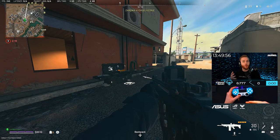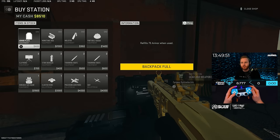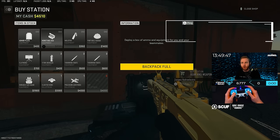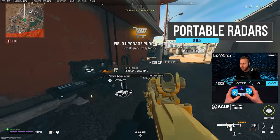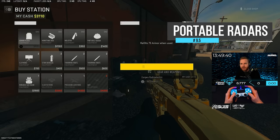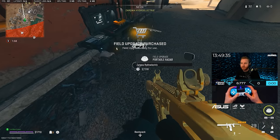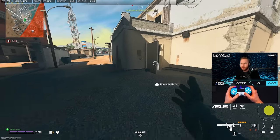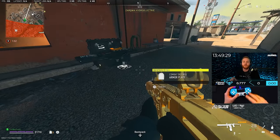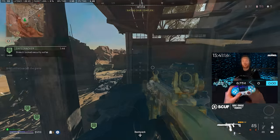I decided to add a bonus tip before number ten. You already know you can buy UAVs at buy stations, but sometimes you'll find something called a portable radar. A lot of people don't realize the value and run right past them. They're essentially mini UAVs — you can buy an unlimited number of them, hold as many as you want, throw them on the ground, and they show up on your radar. They won't cover the full breadth of a UAV, but you can carry unlimited amounts.